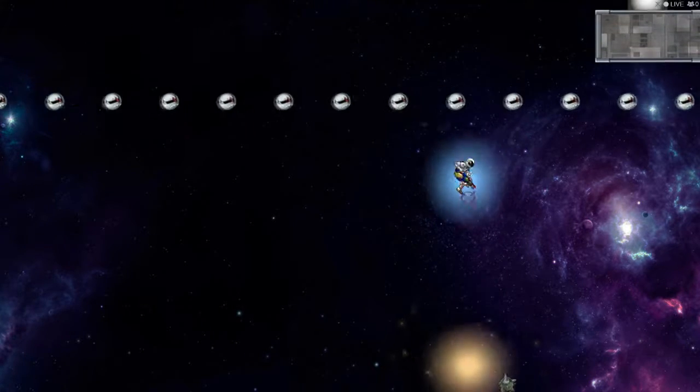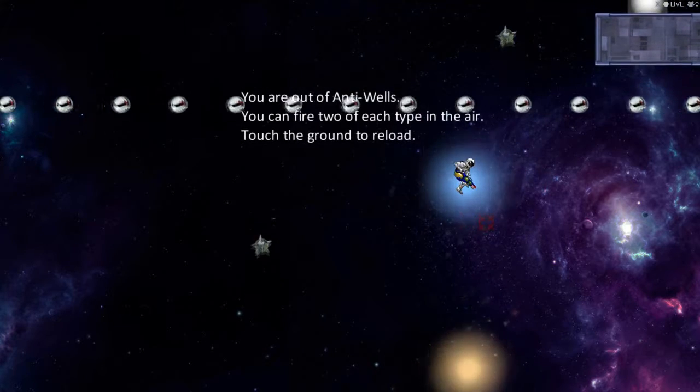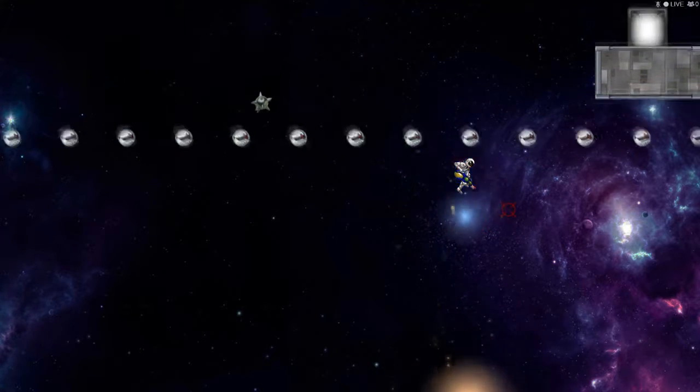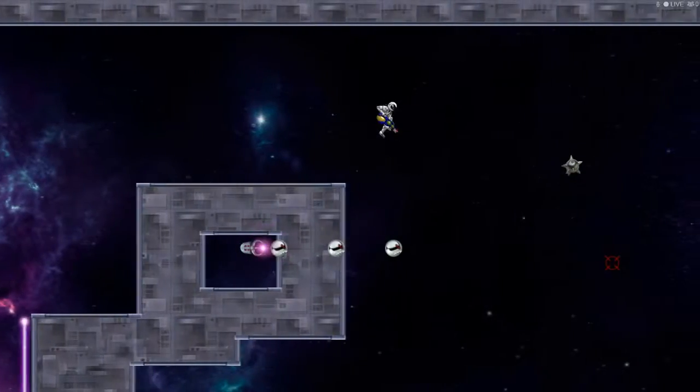I'm gonna put one below. You're out of anti-wells — you can fire two of each. Oh my gosh, I gotta touch something now, I gotta touch the ground. That didn't work.